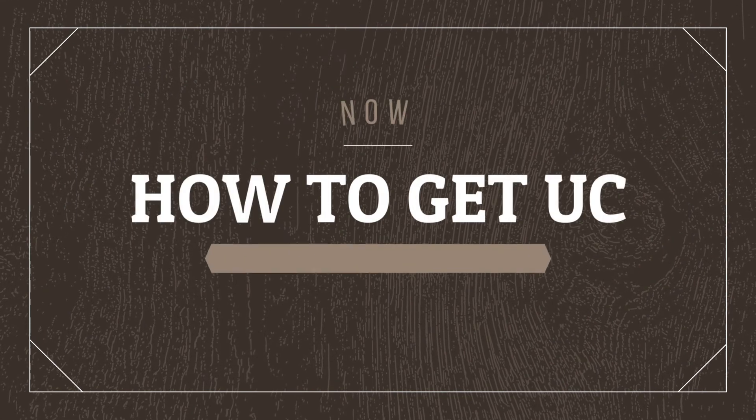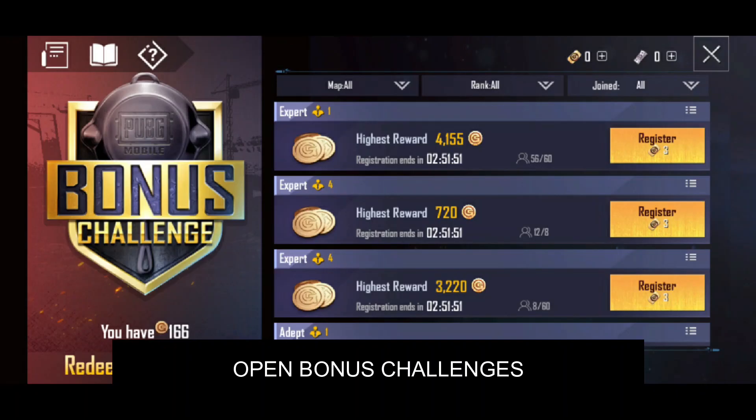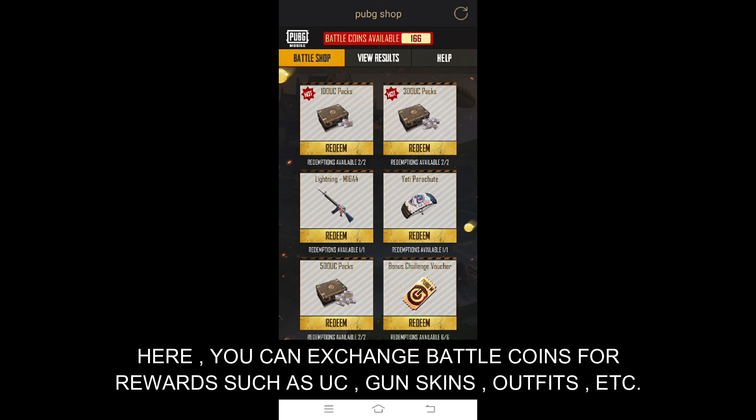Now, let's see how to get UC by using battle coins. Open bonus challenges and click on redeem reward on the left side. Here, you can exchange battle coins for rewards such as UC, gun skins, outfits, etc.